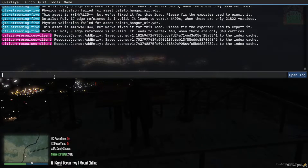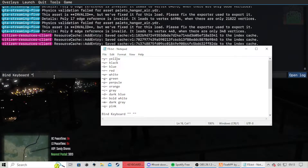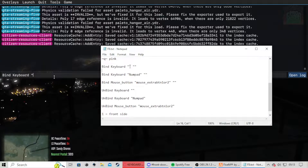First you're going to want to hop into the F8 menu. You're going to type in 'bind' — sorry, I had caps lock on — 'bind keyboard' and then you're going to put the quotation marks. So back to our little cheat sheet here, we can go keyboard — just the normal keyboard — which looks like this. And this is how you do the mouse, so you want to do 'bind mouse underscore button'.